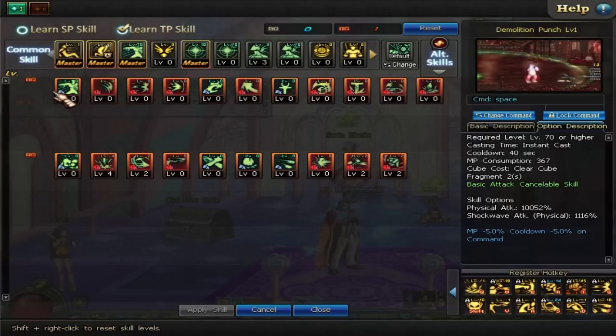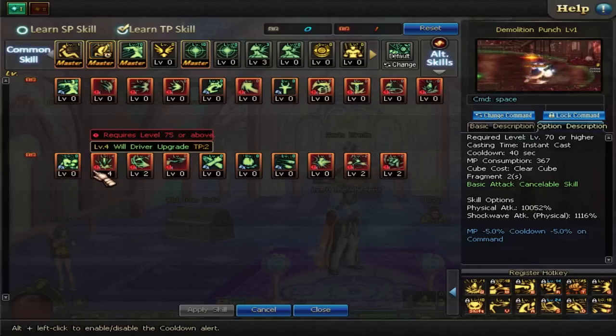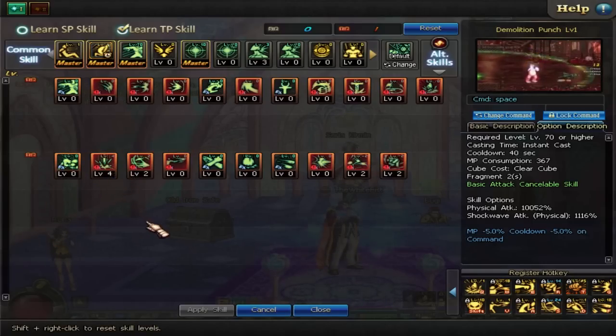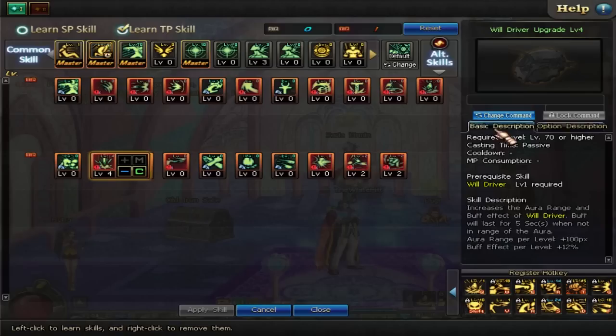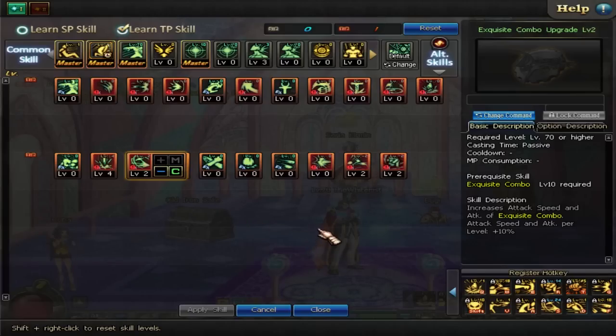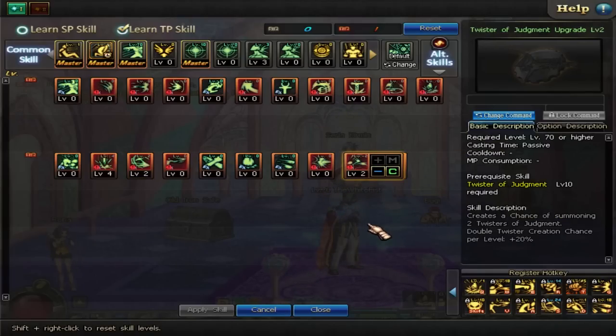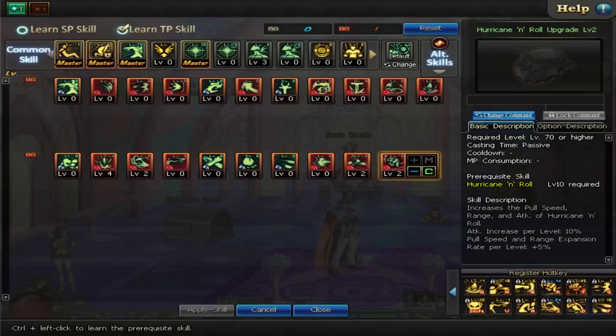Now let's take a look at the TP skills. I've got nothing in the top bar — absolutely nothing. Wheel Driver upgrade — maxing this out. It extends the range, gives you a little leniency when you step out of the Wheel Driver area, and buffs it even more. Exquisite Combo upgrade — getting that up for more damage. Twister of Judgment upgrade — this creates a chance of summoning a second Twister, and I really like Twister for PvE. Hurricane and Roll upgrade — increases the pull speed, range, and attack. A really strong skill for PvE.